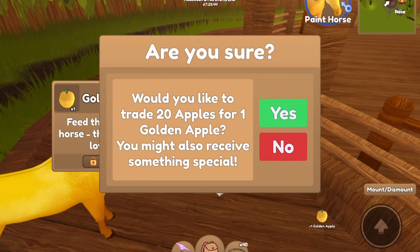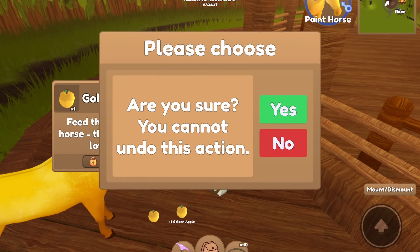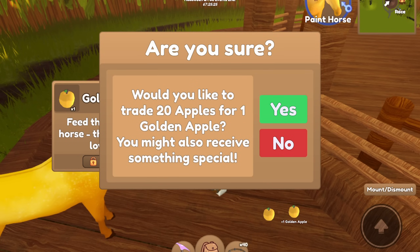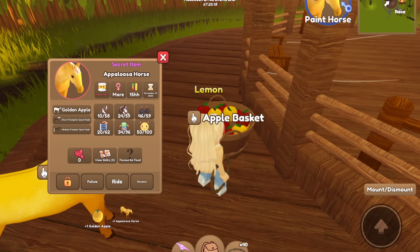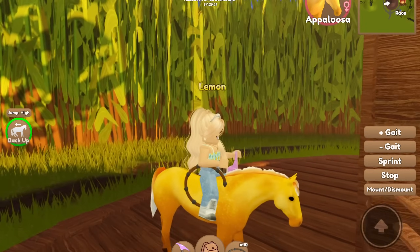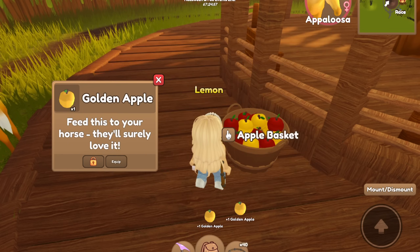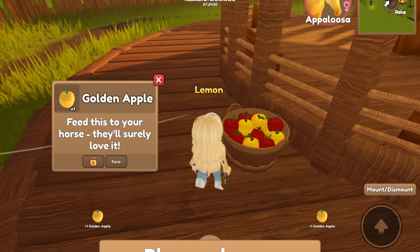I've been trying to collect some of the higher-tier older event horses. The main one I'm looking for is the spring Arabian, but I haven't found a good trade yet. I also need the Easter Thoroughbred and all of the first Valentine's Day horses, but they're quite valuable and I don't know if I'll have any luck with that.